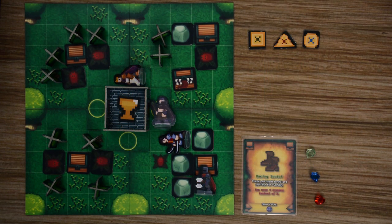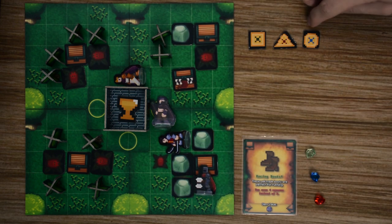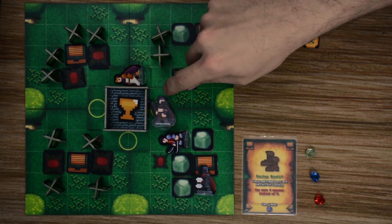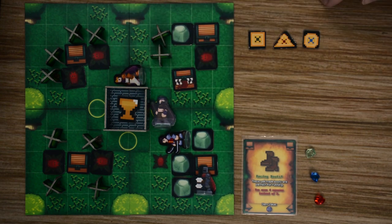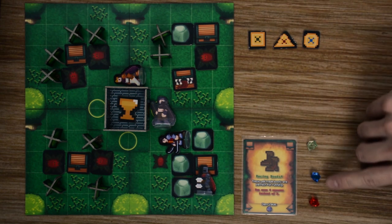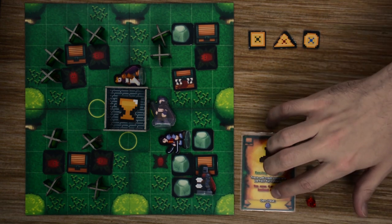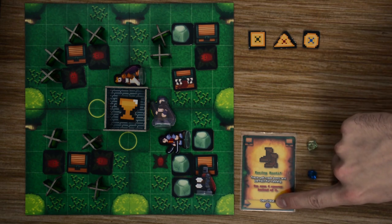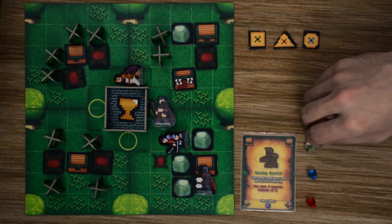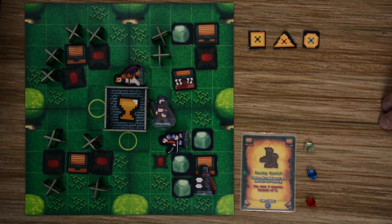There are two paths to victory. As players explore Avalon, they try to find the three different relics — the first player to collect all three and return to a castle starting space claims the relic victory. The other path is collecting gems: the green gem is worth one point, blue is worth five, and red is worth ten. Items also grant additional gems toward your total. The first player to collect 40 points in gems wins immediately.